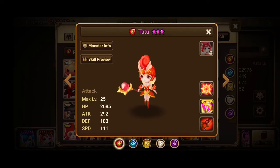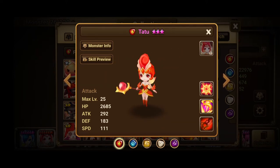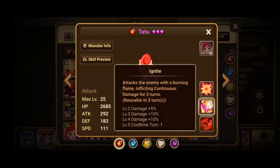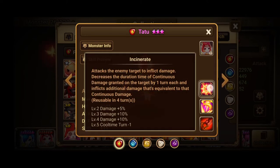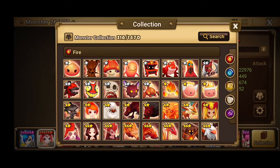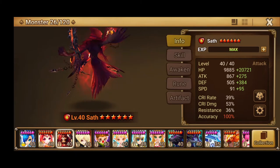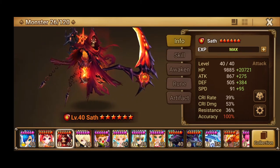The very first thing I want to point out is I understand my Tattoo is 2A'd, so going into this dungeon it seemed like it has an unfair advantage - but not really. You're gonna look at this: glancing places DoTs for three turns, and this one decreases the duration of continuous damage on target by one turn and inflicts additional damage equivalent to those DoTs. So she's still activating DoTs, she's just not blowing them up. I do recommend Sath 2A obviously - this is just going to help clear faster.